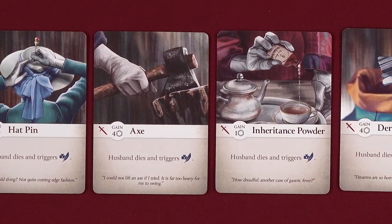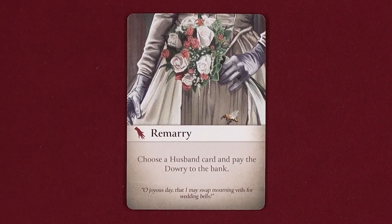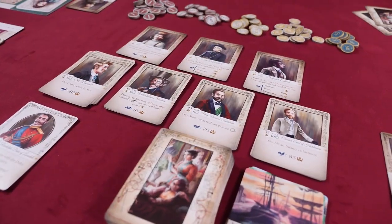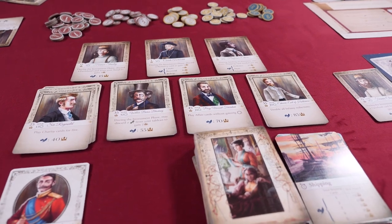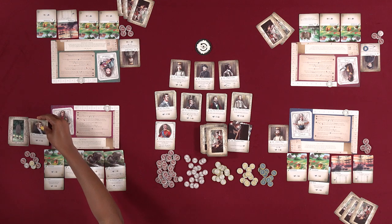In the husband phase, each player may play one cause of death card to kill their current husband, or one remarry card to marry a new husband if they don't already have one. In addition, you can take any one other husband phase action which doesn't require a card, such as killing a husband by strangling them, eloping to get married, or promoting a husband to increase the inheritance you'll gain when they die.